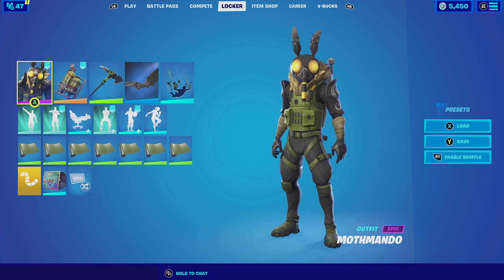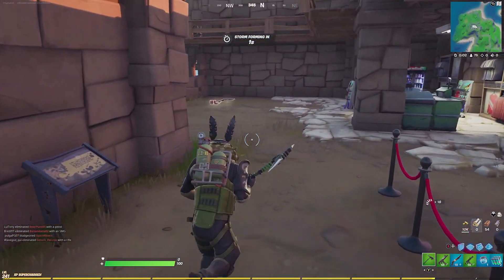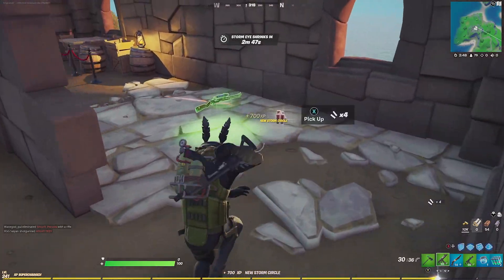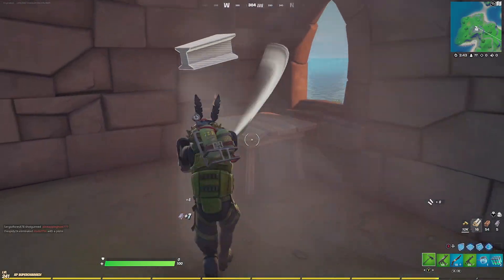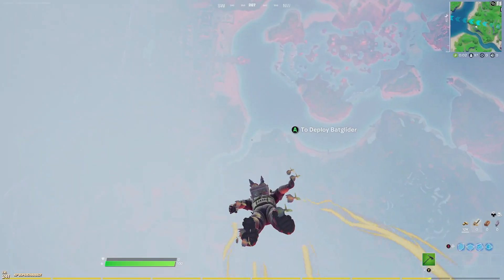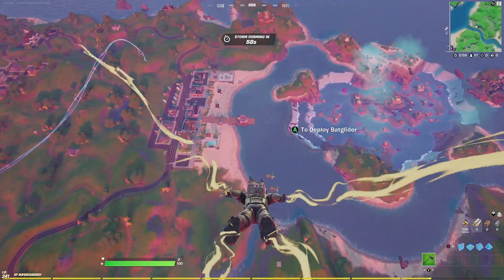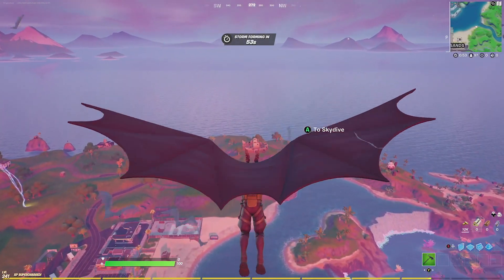For our first combination with Moth Mando, we are going to be pairing him up with The Last Gasp backbling. Moth Mando has a unique thing where he breathes out smoke from his mask, and it just matches really well with the backbling itself. For the harvesting tool, we're going with the Fresh Cut — it's obtainable in the item shop for 500 V-Bucks and it's very simple but effective on any green skin. For the contrail, we're going with the Vines, because it reminds me of that stink aura contrail and it fits perfectly with the outfit as well.